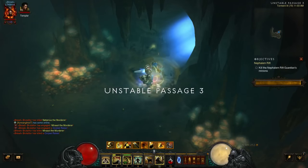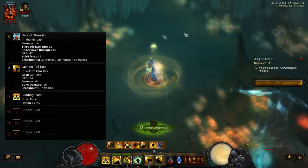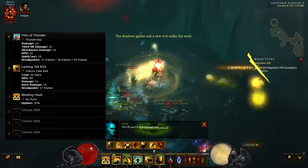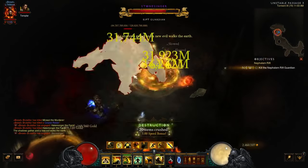Starting off at level 7, your primary attack should be Fist of Thunder with the Thunderclap rune, Lashing Tail Kick with Vulture Claw, and then Sweeping Wind with no rune.